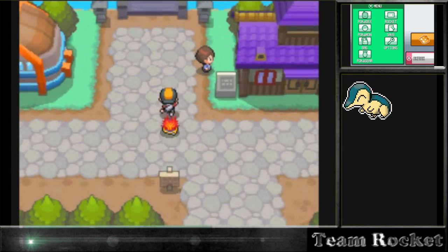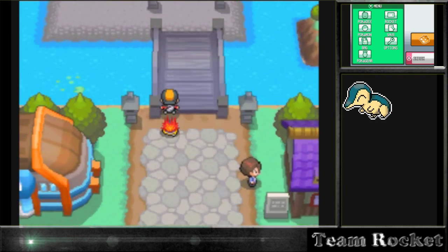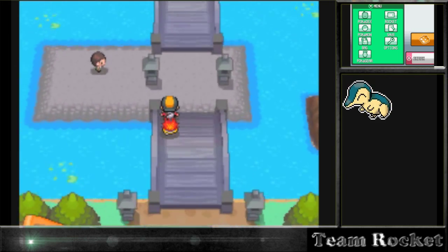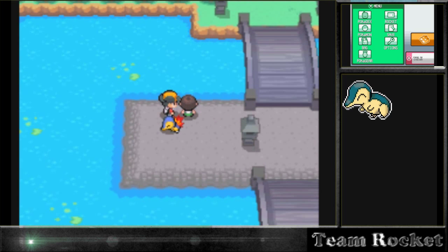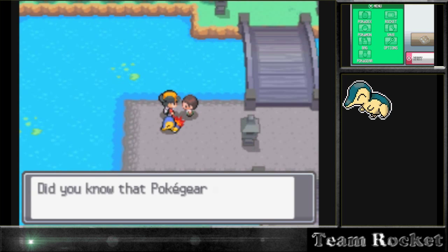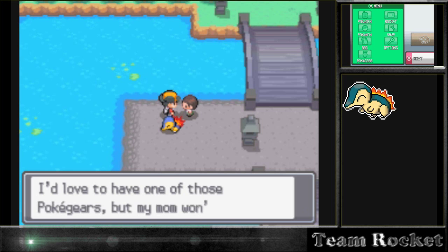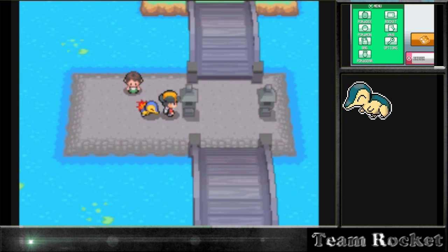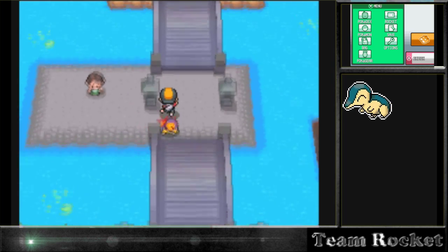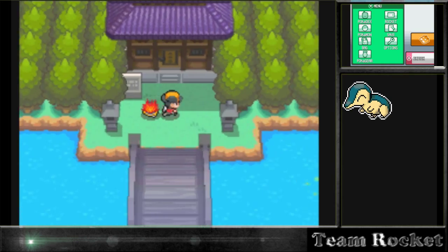Welcome to part three, episode three of our Pokemon HeartGold let's play. This time I'm doing a voiceover because the audio when I was recording didn't sound good. Did you know the Pokégear allows you to put marks and memos on its map? I'd love to have one of those Pokégears but mom won't let me have one, so that's something we probably won't be using in the future.